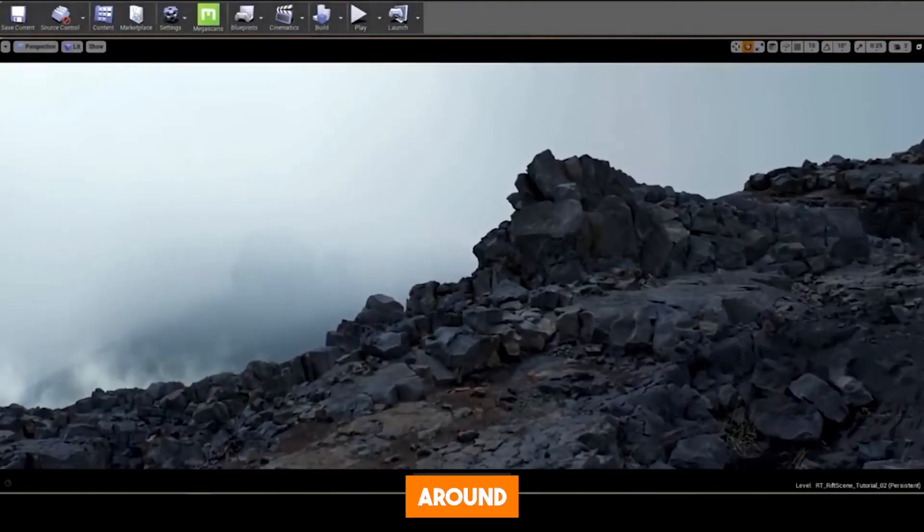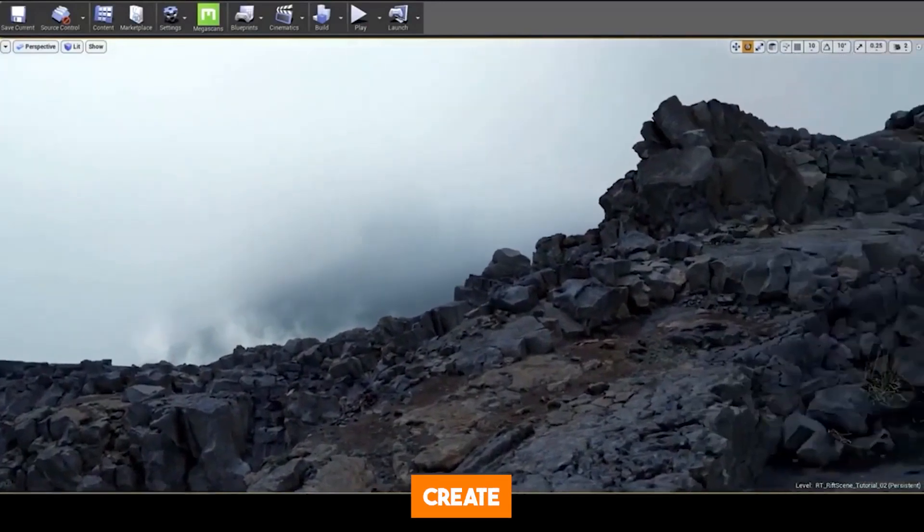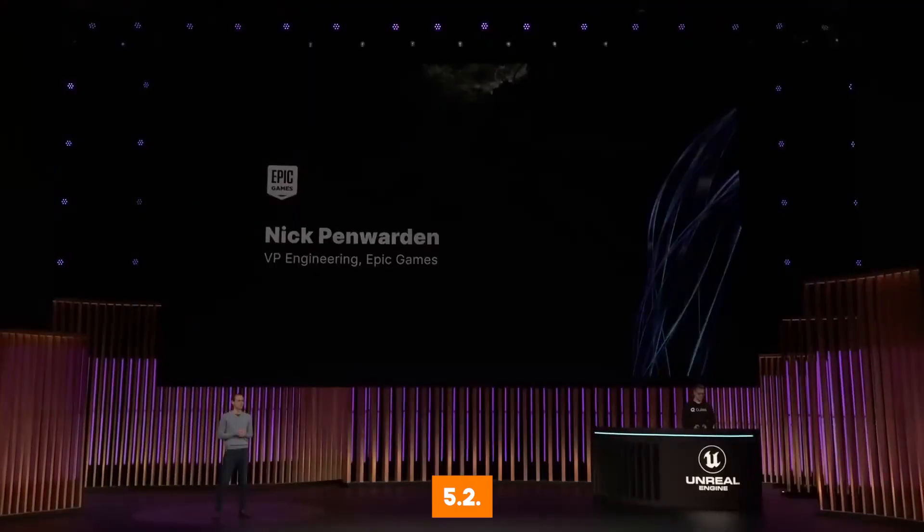Unreal Engine has been around for a very long time and their technology has been used to create some of the most realistic simulation games out there. Recently, Epic Games unveiled a new version of their software called Unreal Engine 5.2.